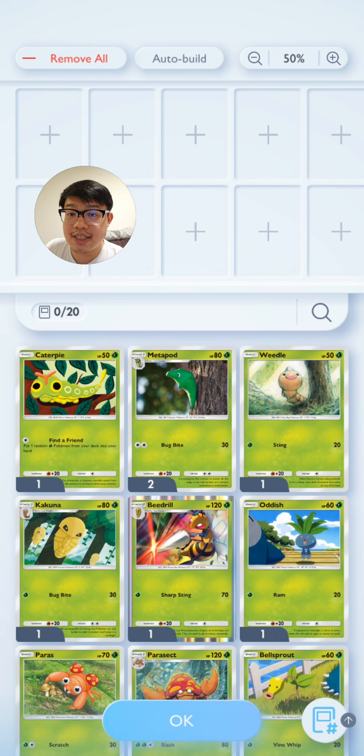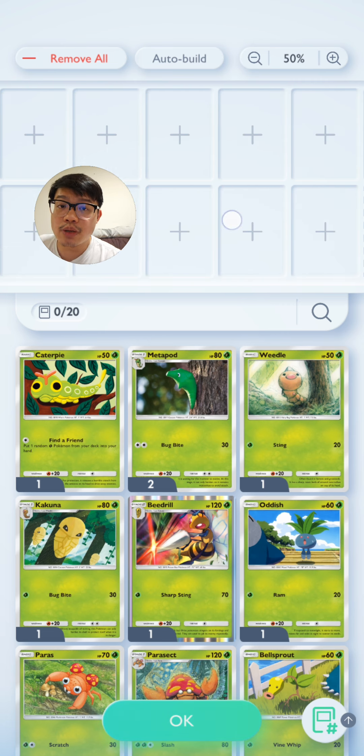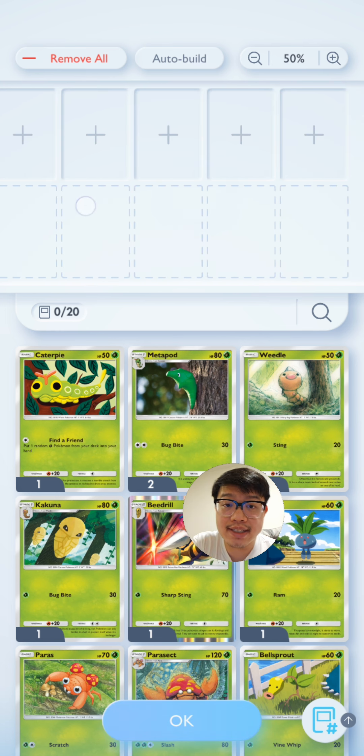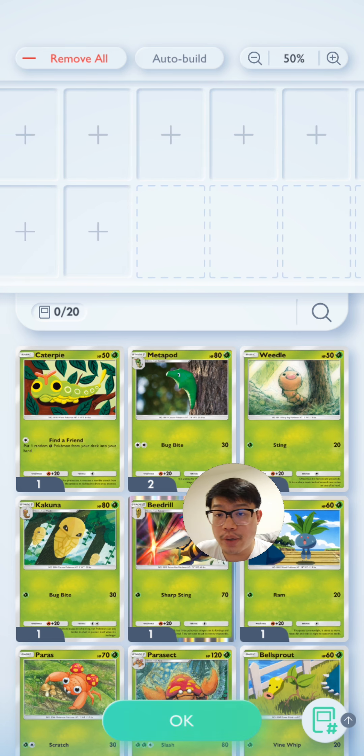One difference from the original TCG game is you only need to choose 20 cards to build a deck — exactly 20 cards. The reason there are 30 slots is only for your personal deck-building purposes. You can't actually use a deck that has more or fewer than 20 cards; you can build a deck with 30 but you can't use it.